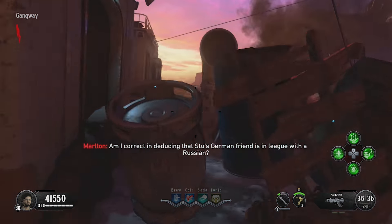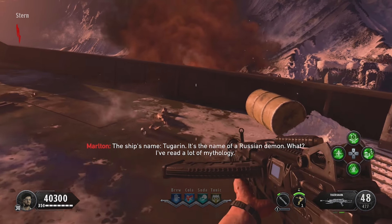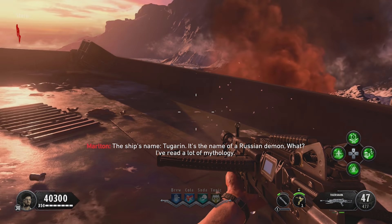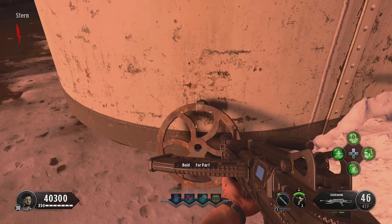Now, if you follow me here, open up this barricade where the old double tap is. You're gonna have to find a crank on the ground. The first location would be here on the right, and then if you turn around and go to your left, it should be leaning up against that box. The last location will be leaning up against this wall.